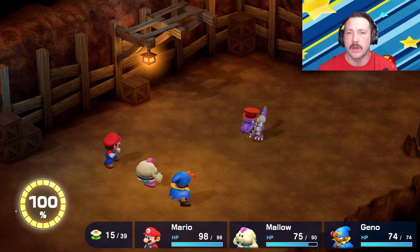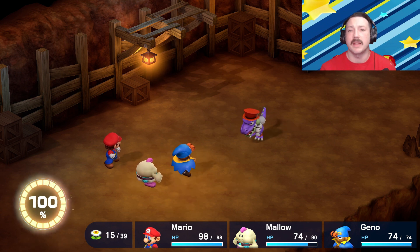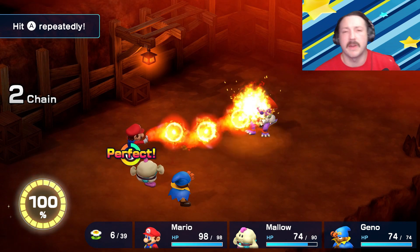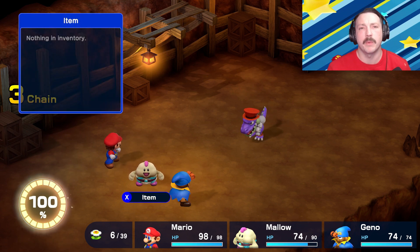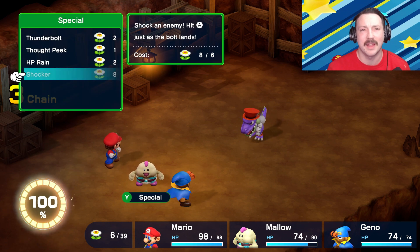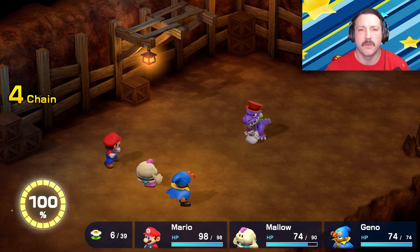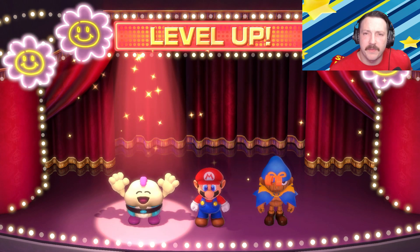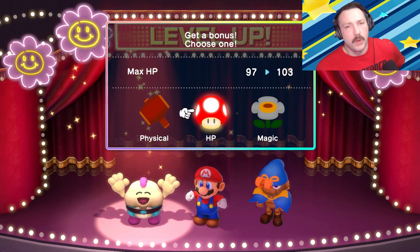Croco hits Mallow and takes all our stuff — not great. We hit him with the finger shot for 94, he attacks Geno back for zero. We use the fireball knowing he is weak to fire — 204, gotta love it. Mallow checks items but there's nothing useful and not enough flower points for Shocker, so we go with the symbols to save FP for Mario. We take care of business and Croco is defeated — 10 experience points, 50 coins, and Mallow reaches level 13!